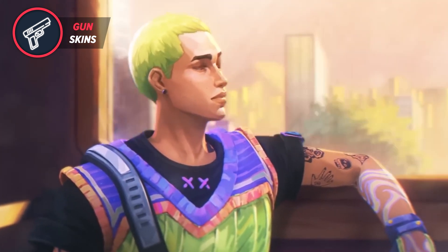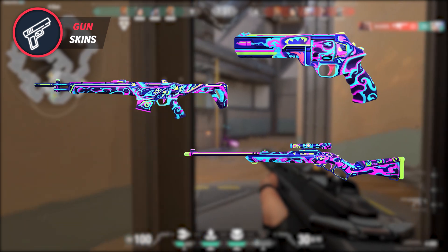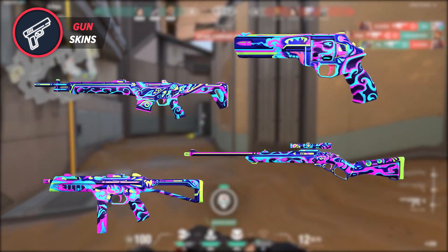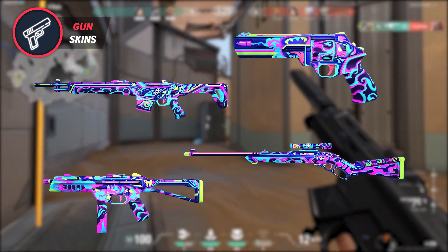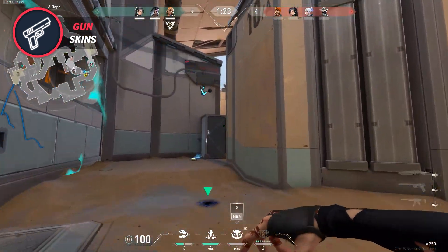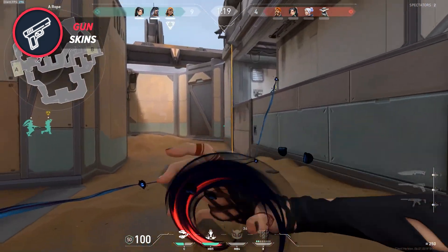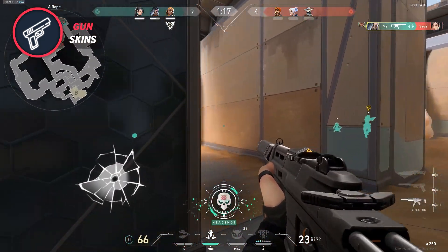The final skin line of this pass is Signature, and the weapons featured in this bundle are the Guardian, Marshal, Sheriff, and Stinger. This skin line looks really cool because it looks quite similar to the graffiti we saw in the Gecko Agent Reveal cinematic that came out a couple of days ago. It's bright and the colors pop off the screen for sure. The graffiti designs look sick on the guns as well, and I'm looking forward to rocking these skins while playing Gecko real soon.